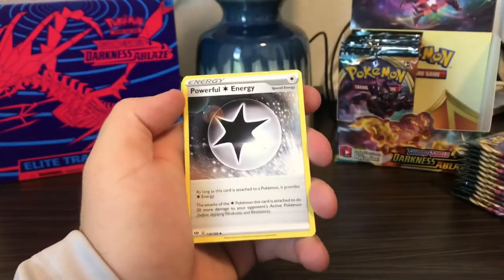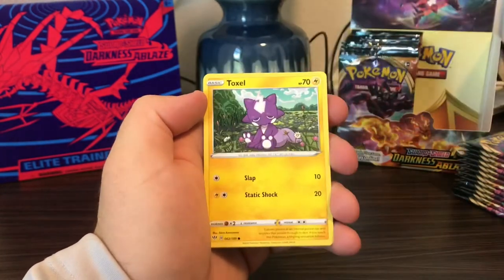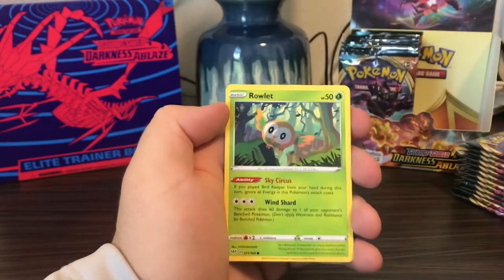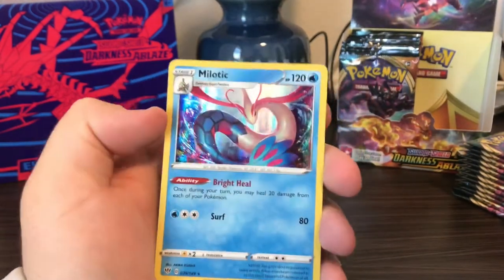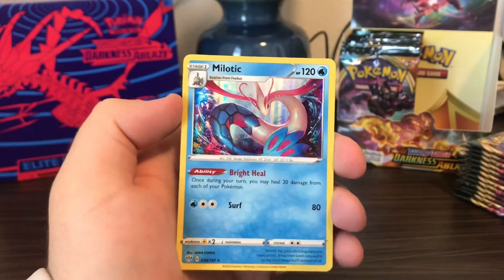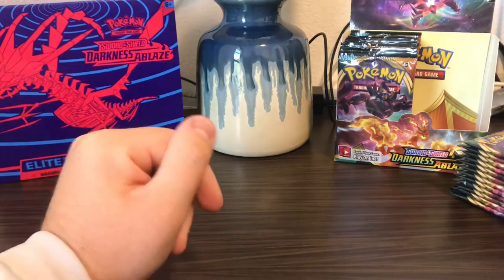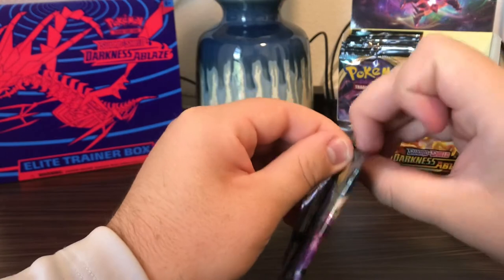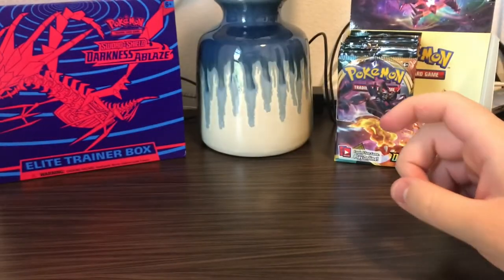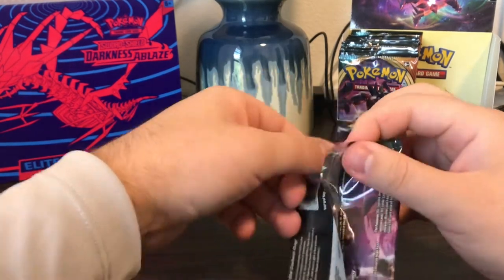Psychic Energy, Psychic Energy, Powerful Energy, Toxapex, Clanging, Morelull, Toxel, Skiddo, Rowlet, Whimsicott, Pansear — and Milotic holographic! To me, that is a great looking card, a great one to pull. Feebas and Milotic are one of those — obviously they're not on the same level as Magikarp and Gyarados, but they're kind of going for a recreation of that when they came out with those two.